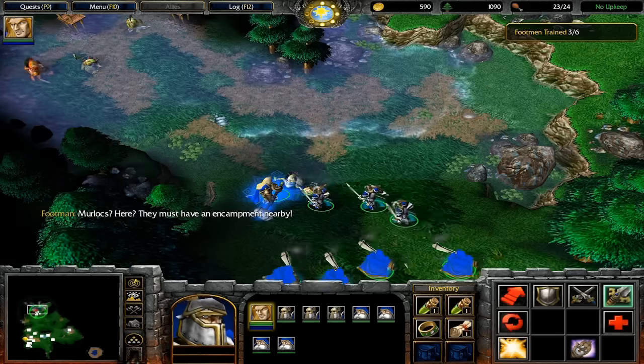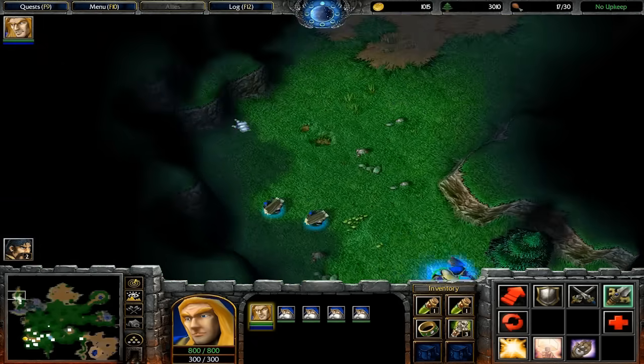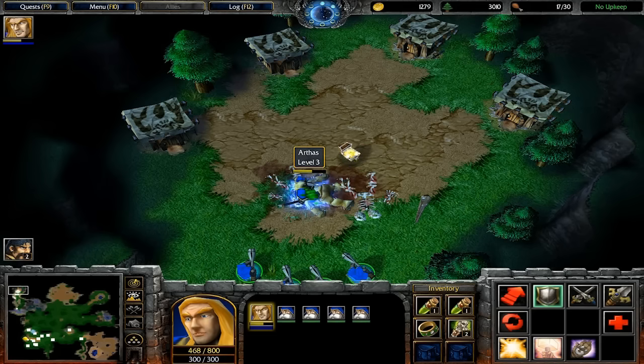The murlocs of the northwest corner are also hiding a secret. If you cut down the trees behind their community, you can find a path up to some ogres that will drop Ogre Gauntlets of Strength +3. Not too shabby since Arthas is a strength-based hero.